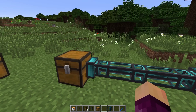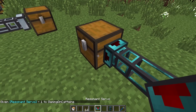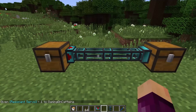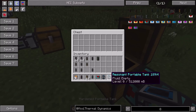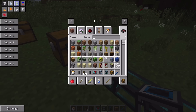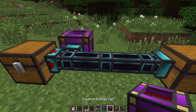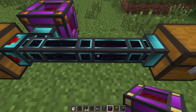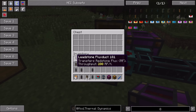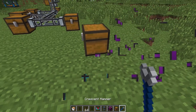By default, warp item ducts work as just normal item ducts. If I put a servo on - I'll grab the highest tier - set redstone signal to ignored, it will pull everything out of the chest at a fairly normal speed. But if you provide these with some Redstone Flux - I'll use a creative energy cell for demonstration - the color inside the duct changes. Now if we put in a whole stack of items, they move instantaneously, no matter how far away the destination.